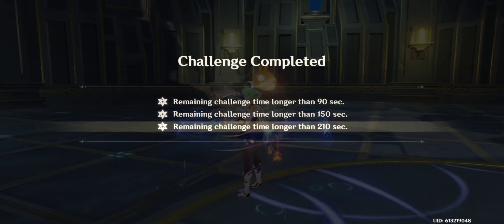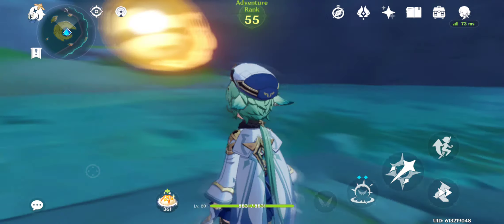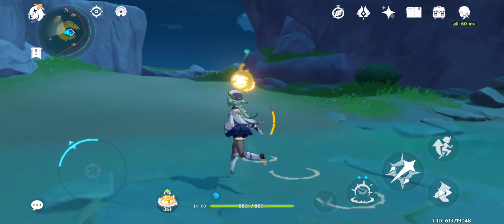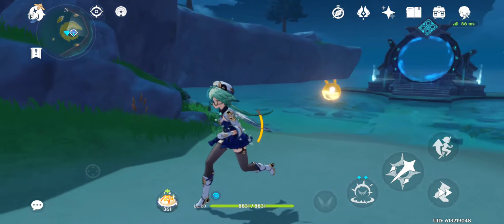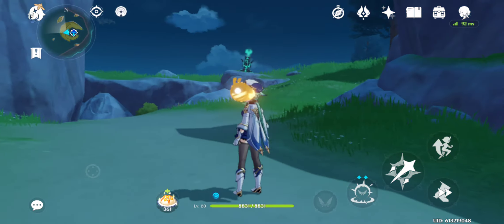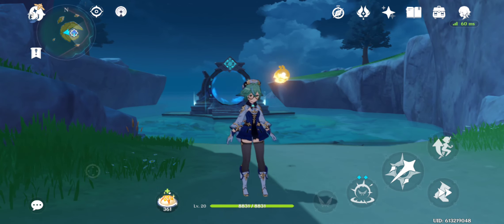Basically, what you should do is try as much as you can to maximize your output of swirls — that's the main thing you must do for Sucrose, getting as many swirls in as possible. And since you're going to be putting her in a team, try to get as many elemental reactions as possible. Thanks for watching, guys.